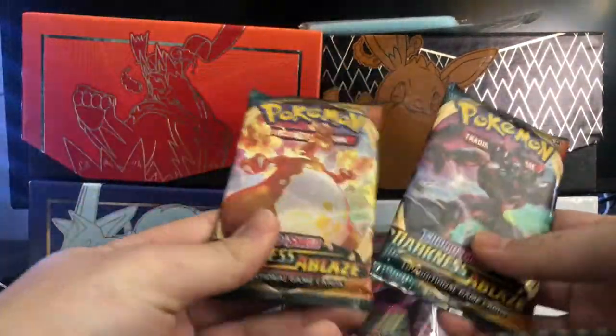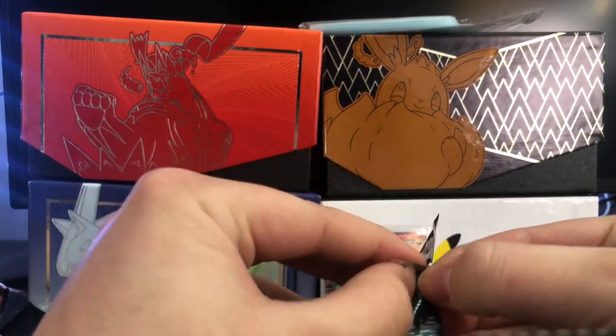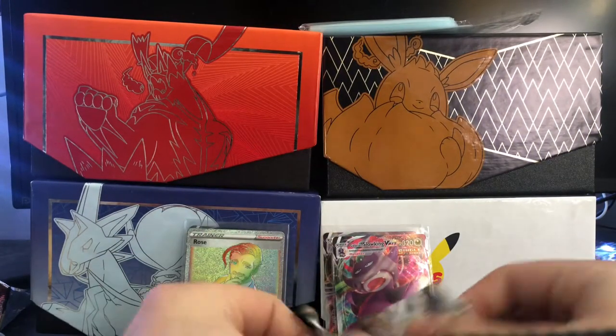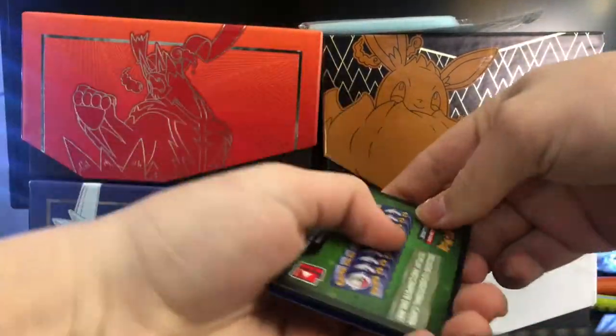So two VMAXes and we still have two Darkness Ablaze. If we get a Zard this could be crazy. I don't care what Zard it is — it could be any type of Charizard.